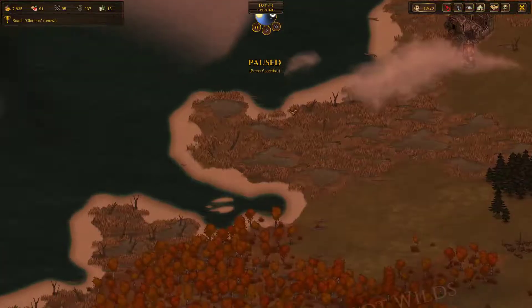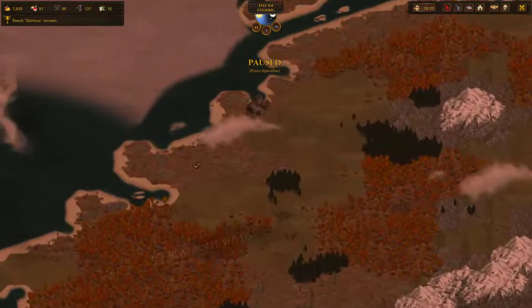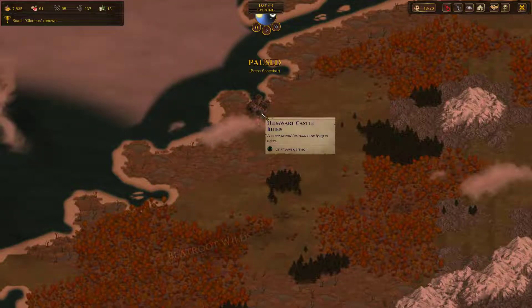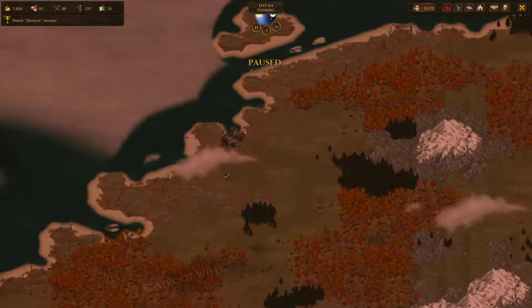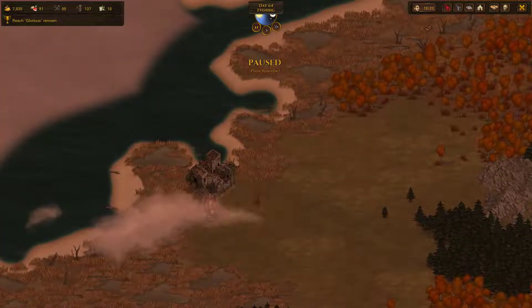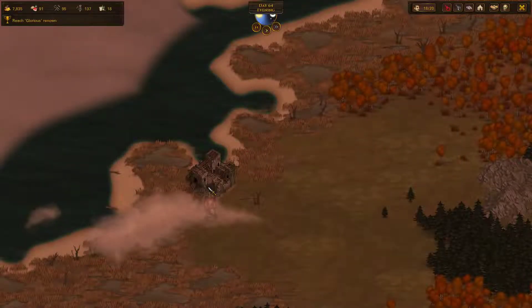This is the Ducter, continuing the Battle Brothers playthrough. After killing that necromancer group, I wandered about this area just to make sure I don't miss anything. It turns out the Helm Wart Castle ruins is very close by. I think there is a famed item here based on that tavern rumor. Most likely it's going to be undead - this seems like an undead region, so let's just go ahead and do it.